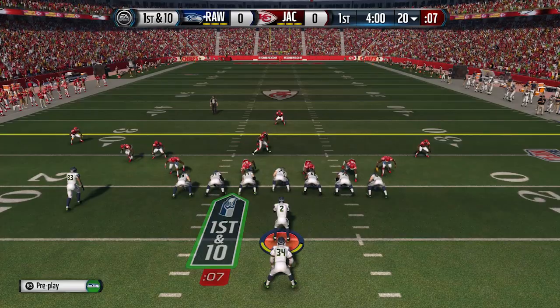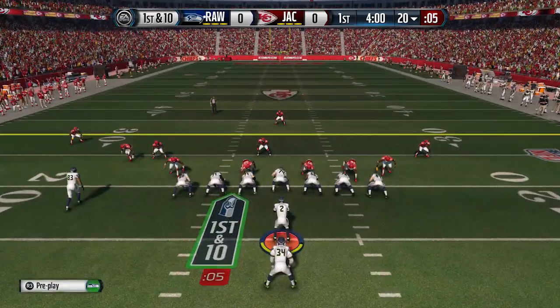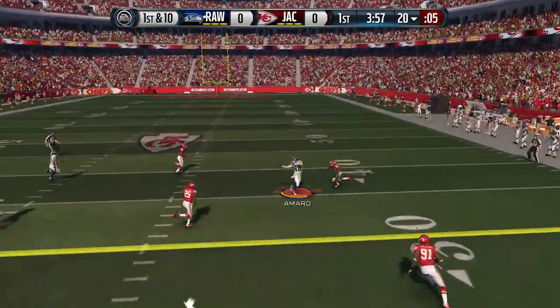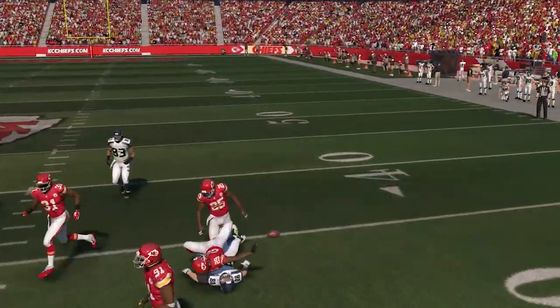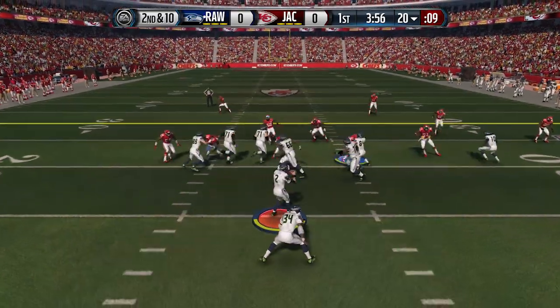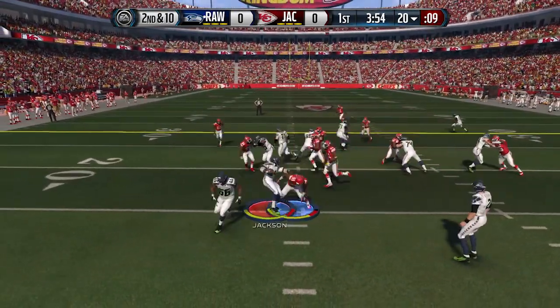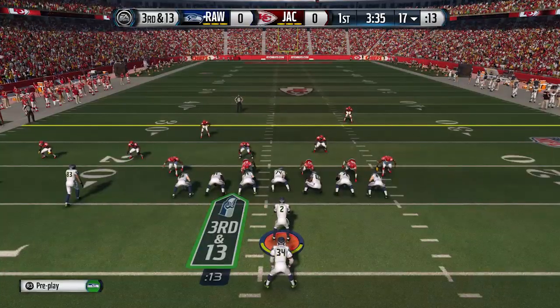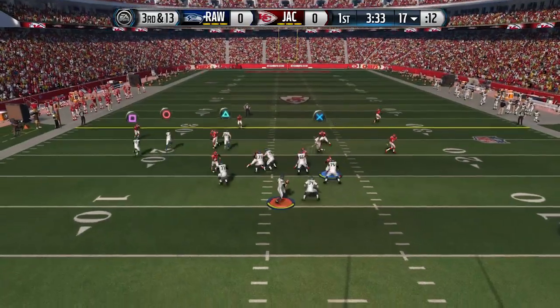We're getting things started on the very first play of the game on offense. We've got Jay Samaro and I see that he is probably going to be wide open based off of the defense. Throw it to him and he ends up dropping it — the pass is a little bit behind there by Matt Ryan. Second and ten now and I'm going to try and get to the running game, but his defender blew right off the edge. Melvin Ingram, I guess, made that play in the backfield.